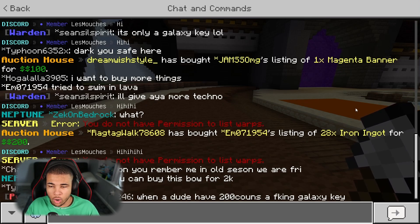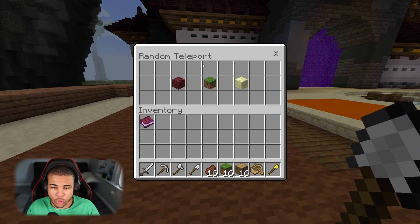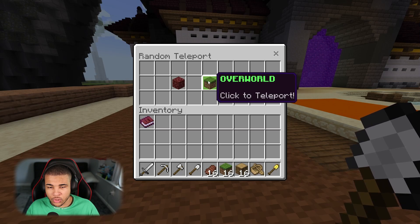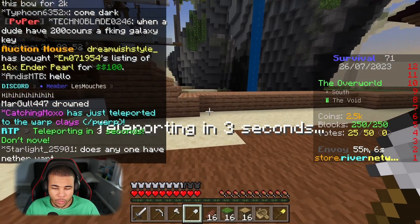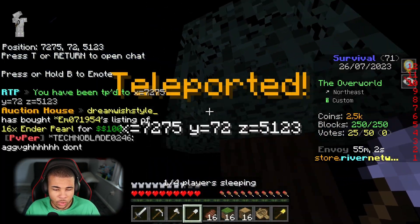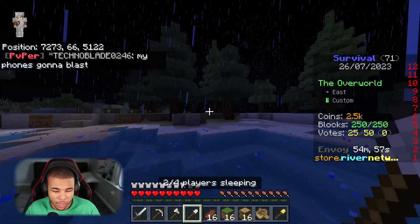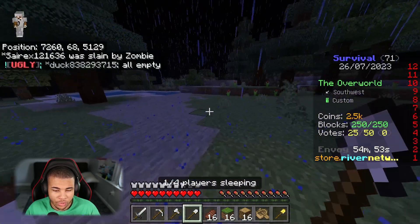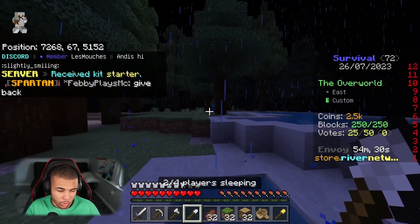If you want to go into the wild, all you have to do is type in slash wild and it's going to bring up a chest. You can go into the End, the Nether, or the Overworld. Let's warp into the Overworld wild and see what people have created. We've teleported and the structures are not that bad — really nice terrain. If you ever want your starter kit, simply type in slash kit starter and you'll get it.